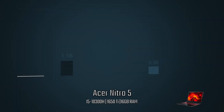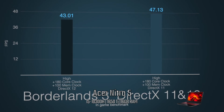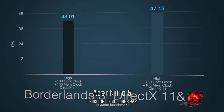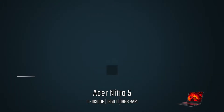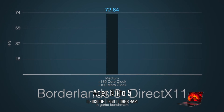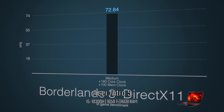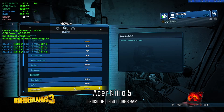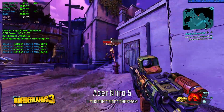I then dropped down to high settings using 180 on the core and 100 on the memory. Using DirectX 11, 47.13 was the highest average FPS. For the final in-game benchmark, I went with medium settings, the previous clock adjustments, and DirectX 11. The highest average FPS was 72.84, and this should be the best preset to use while playing the game if you're using this machine.